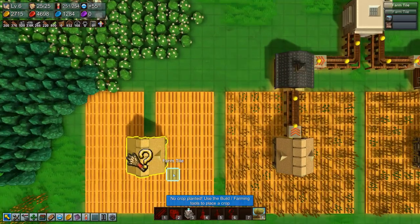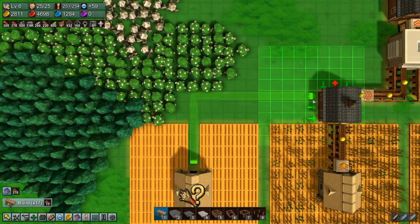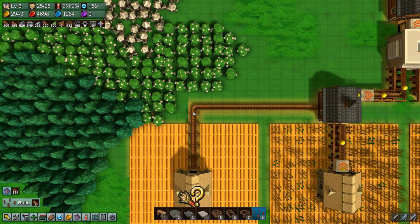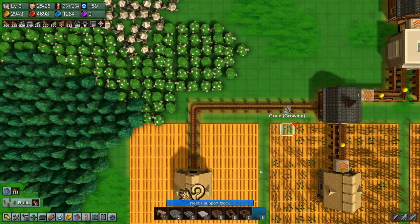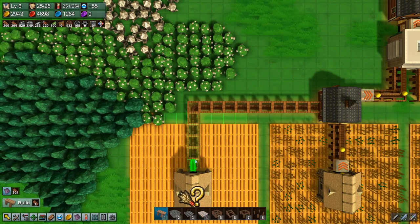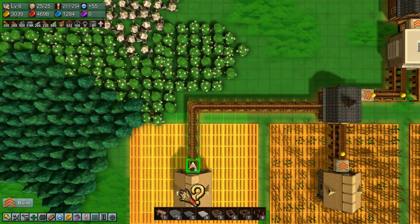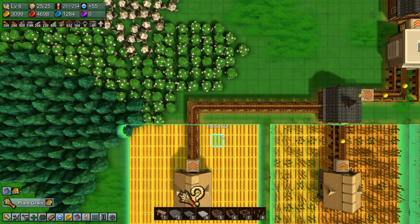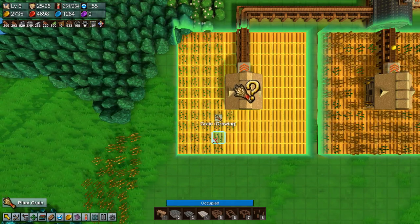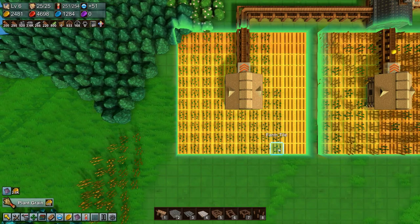Do we need to remove some resources or are we just going to run them over here into this barn? We do this and this and — whoops, missed one there — like that. Then we say a grabber, and it might help if we actually plant the grain as well, probably be useful. Here we go, almost done.